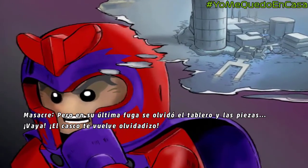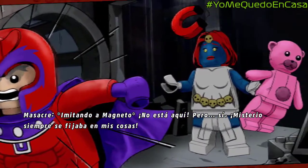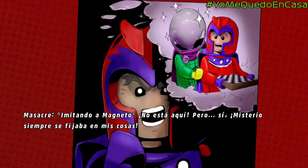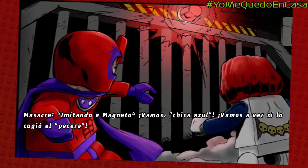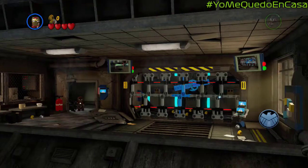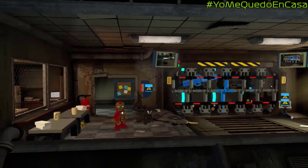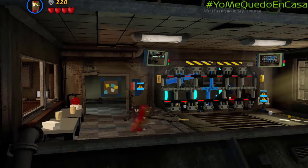Magneto left the chess table there. And then, when he comes back, he realized that the one who had been looking at his things was Mysterio. Of course, Mysterio is also very familiar, because in recent days he has been the villain of Spider-Man: Far From Home.